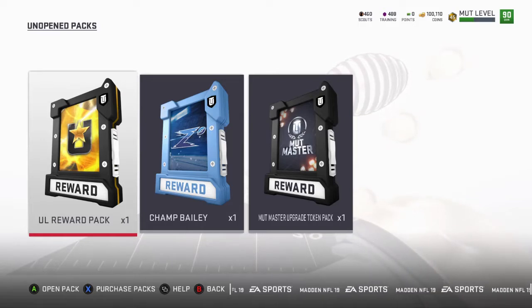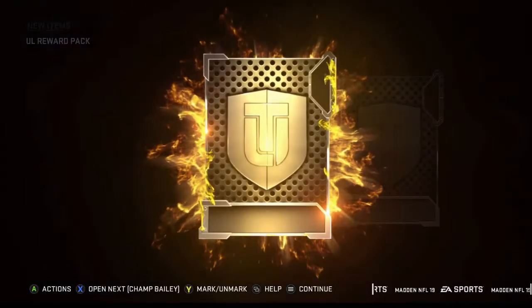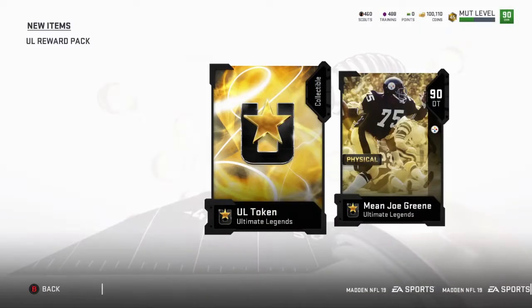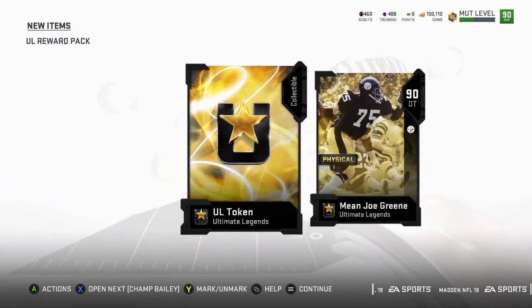I got this Ultimate Legend reward pack from the solos, so we'll go ahead and open that first. Okay, that was too fast — Mean Joe Green 90, just a collectible. I picked him up, we'll go ahead and probably throw him into the lineup.